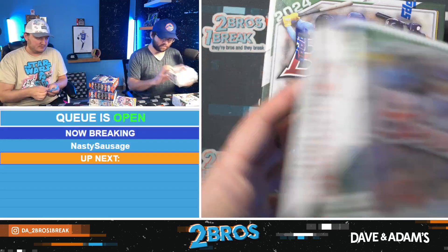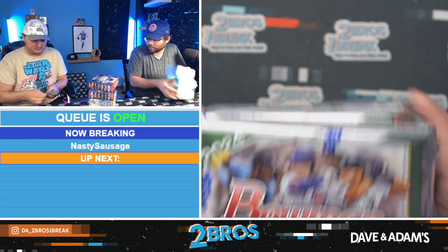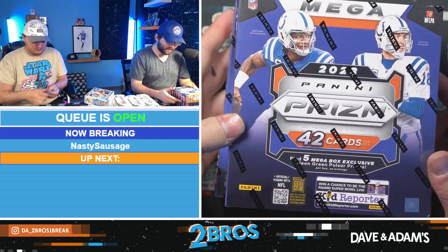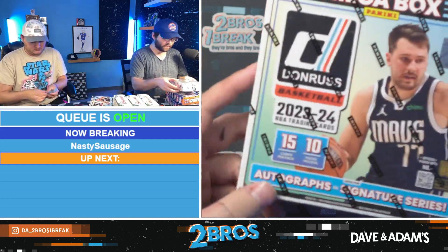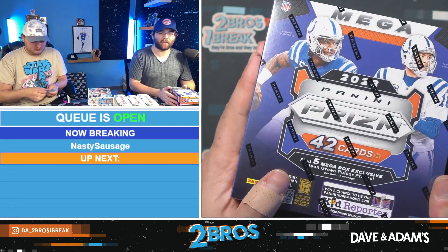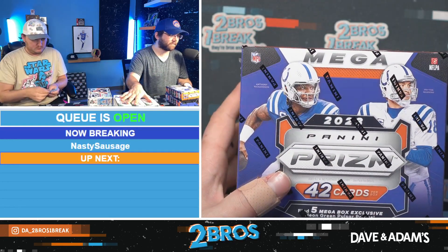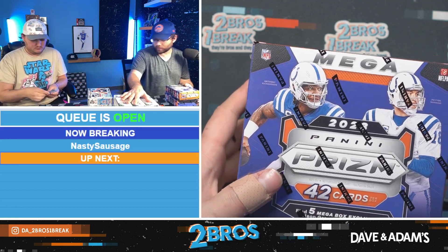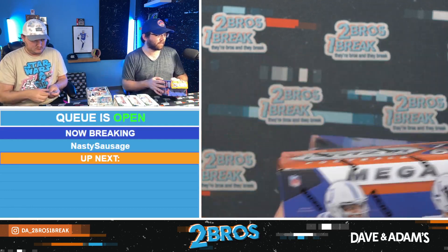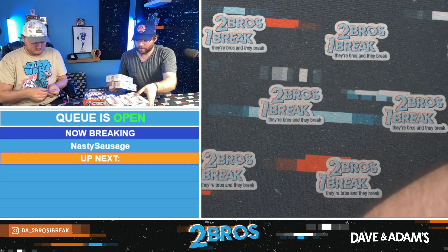From earlier we got three Bowman 2024 megaboxes — love some baseball. We also got two Panini Prism megaboxes for football and two Donruss 23-24 megaboxes for basketball. The order we'll go in is basketball, then football, then baseball. All right, let's start with the basketball, then go to the football, and finish with the baseball.